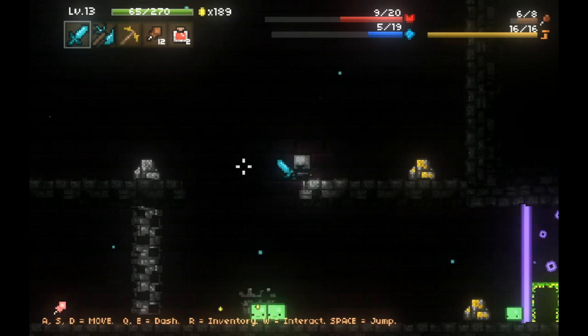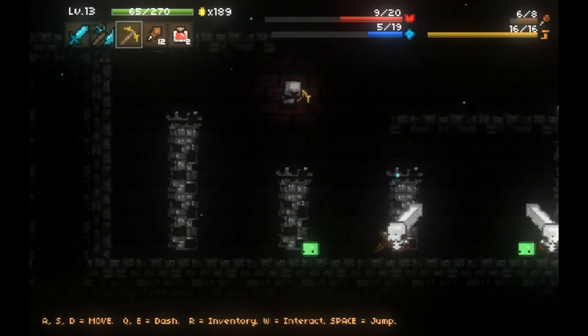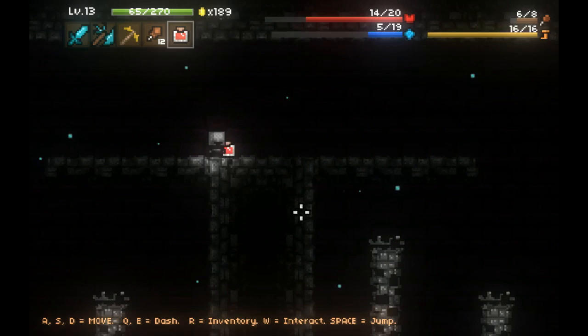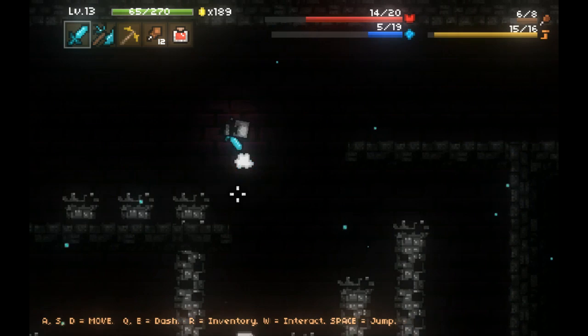It looks like this is a boss stage because the exit is blocked - you can see that purple wall. I cannot go past it until I defeat the boss whatever it may be. So I'm going to come back and see if I can find that boss - he might not have appeared yet, which is totally fine. I'm going to go ahead and use one of these health potions to heal up. Let's try to find this guy and kill him so I can move on and smelt my goldmium ore.